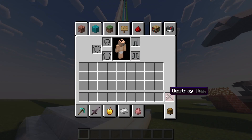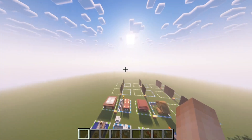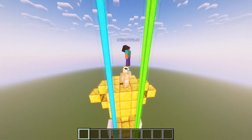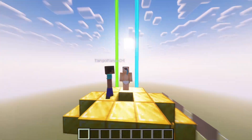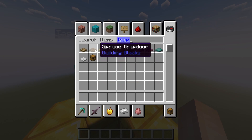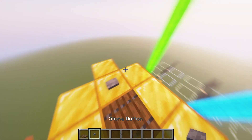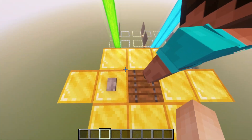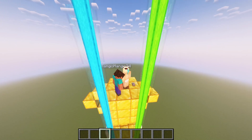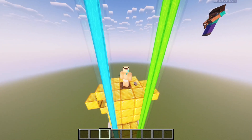If you guys enjoyed today's video, please leave a like, subscribe, and hit that bell icon. Now I have a funny idea — there's water down here. I want you to shoot an arrow at the button, and I'll get dunked in here. That's how I'm gonna end the video. If you enjoyed today's video, please leave a like, subscribe, and hit that bell icon. Please follow the description — thank you!